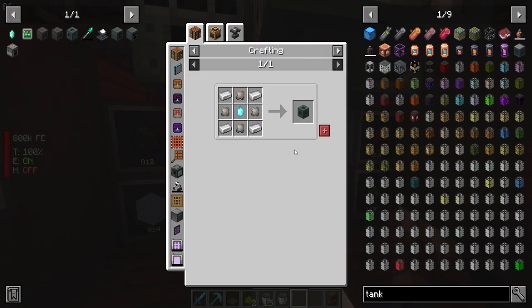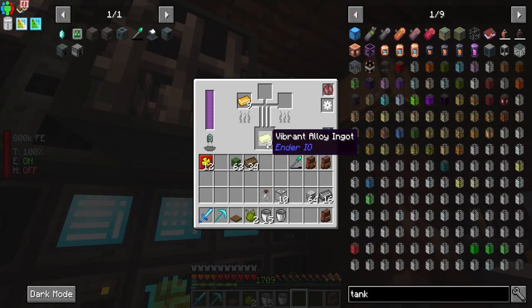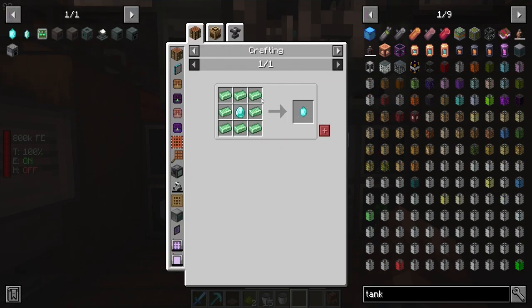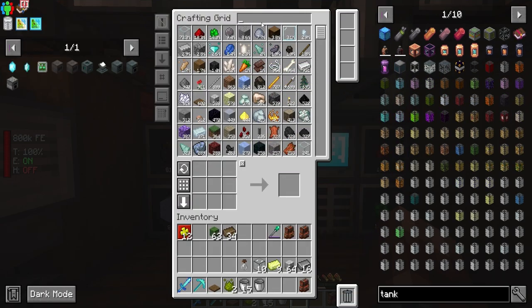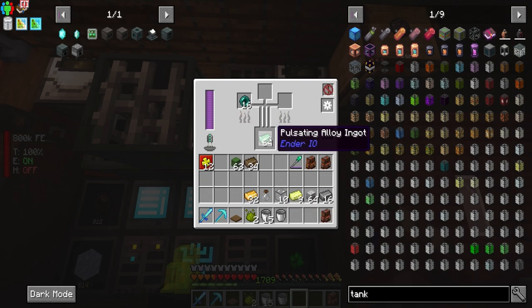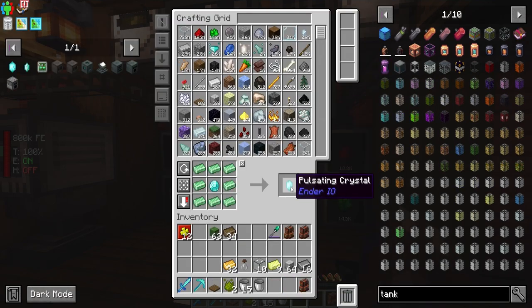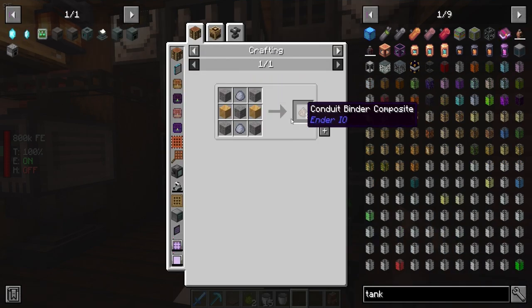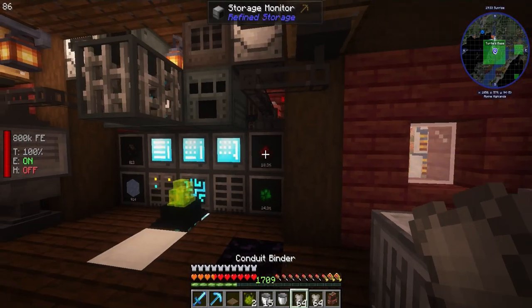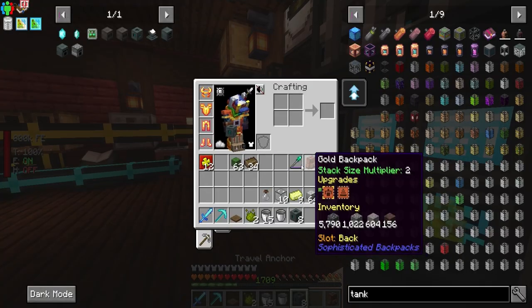So we can now make the staff of the traveling. Now we need to make pulsating - the travel anchors are what we want. Pulsating is iron and ender pearls - let's give that a whirl. I just want to get a full stack of them. We got all of those, so now we should be able to make these guys - we made a total of eight of them. And then we need some conduit binder - that's pretty simple to make. We have a cool quick way to smelt these guys. That gave us a lot more than I thought - got a total of eight conduit binders.